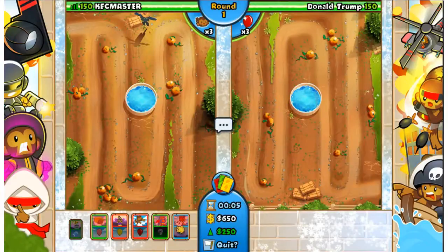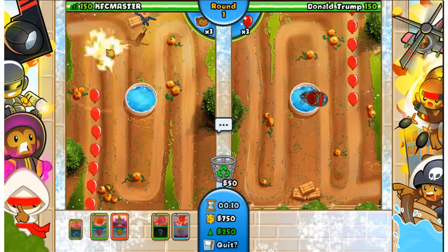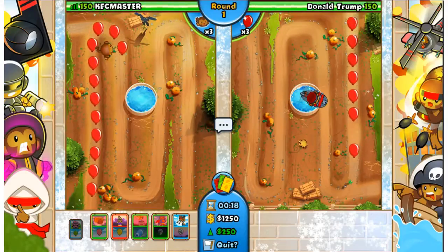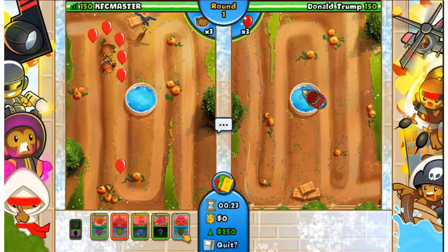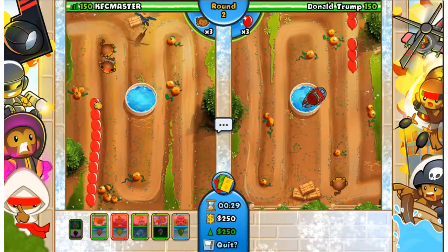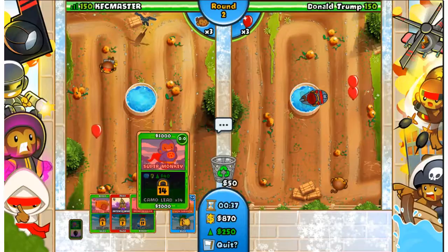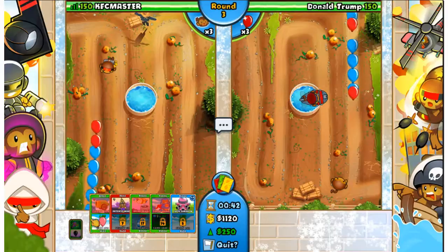What I do remember is that we got our Monkey Sub upgrade and I'm facing Donald Trump for this one, and I'm able to get the Submerge and Support which is pretty cool because it's going to reveal camos to everything in its radius. Let's get started with another round here with just a normal Dart Monkey. That guy's got a Monkey Sub going though. This Dart Monkey's probably not going to hold up much longer so let's throw down Triple Darts.